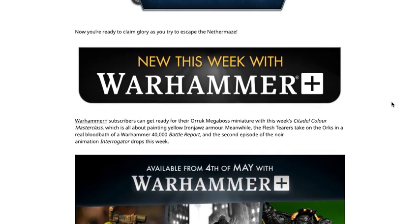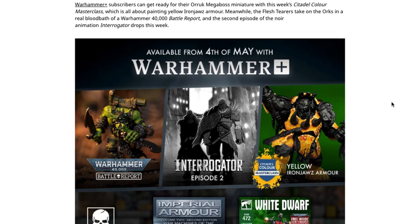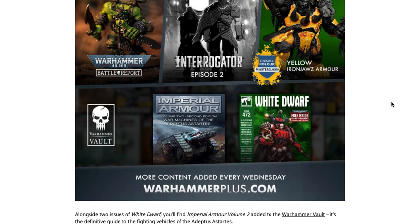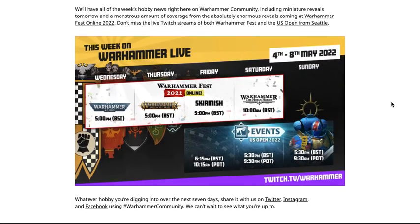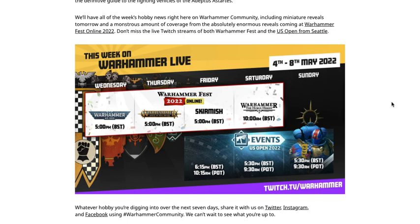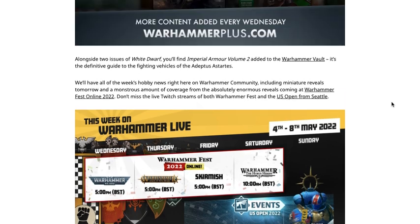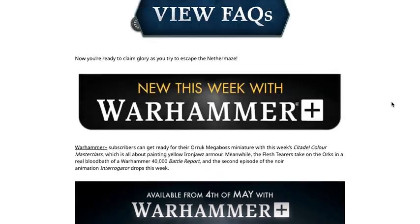We also have a couple of painting tutorials, another episode of Interrogator, some older books, and Warhammer Live this week. Warhammer 40K is on Wednesday, Age of Sigmar is on Thursday, skirmish games are on Friday, and Saturday is the Horus Heresy reveal at 10 a.m. BST. Make sure to check those out — big reveals from Warhammer World next week.